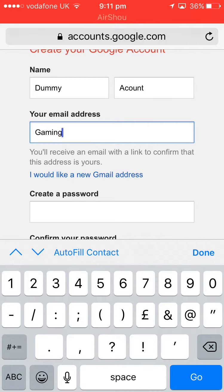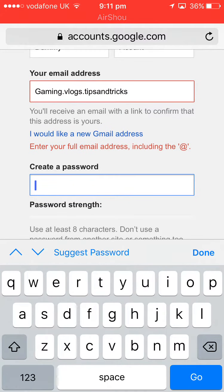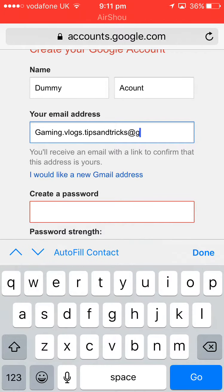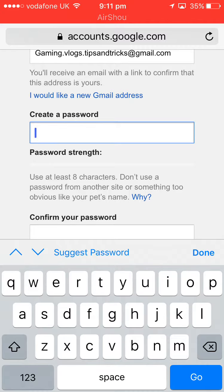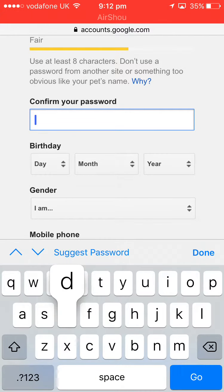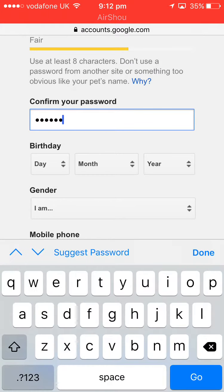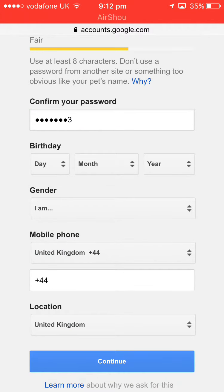For the email address, I'll put mine in — something like 'gaming.vlogs.tips' — you can put your email in. Then at gmail.com. For the password, we're going to go for 'dummy123'.